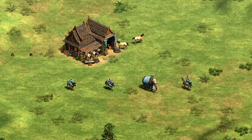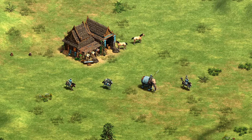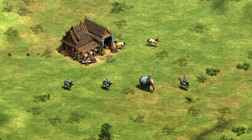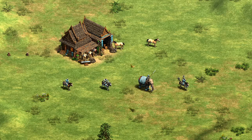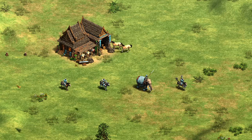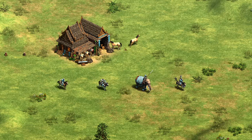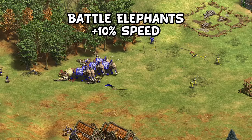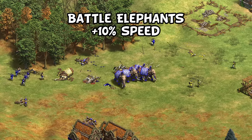All this ties in especially well with Khmer as a cavalry civilization, making scouts, knights, elephants, or even hussars, all of which are food-intensive units, and greatly benefit from your above average collection rate and always perfect efficiency. Speaking of cavalry, their next bonus is their battle elephants move 10% faster, meaning after husbandry, they're even faster than archers.